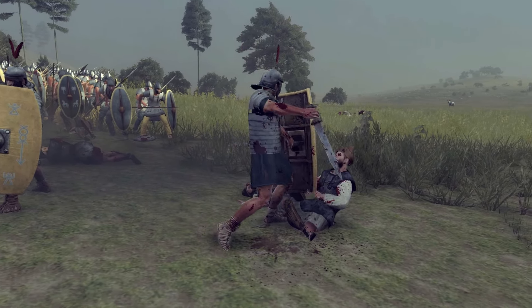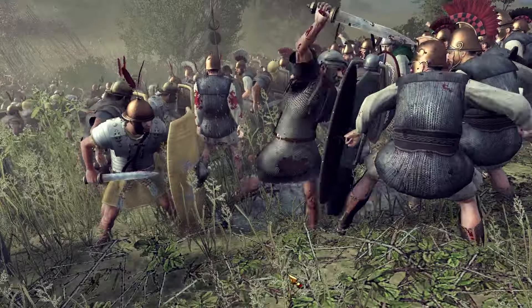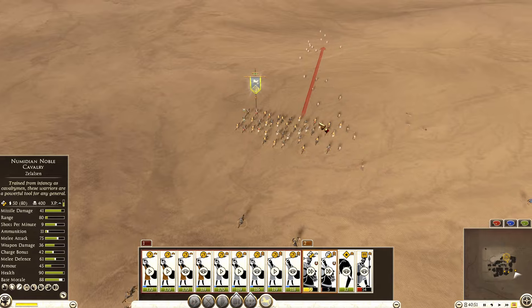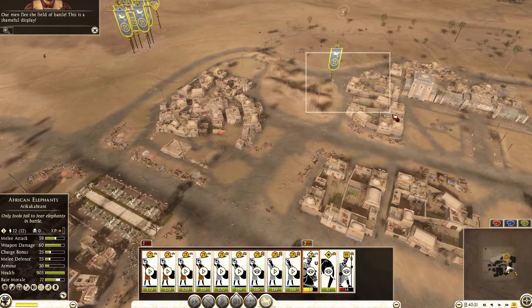The last tip is for when you've basically won a battle: instead of ending it, continue and finish off the routing units. If you don't finish them off completely, those units will survive and replenish later on. You can do this quickly using triple speed.